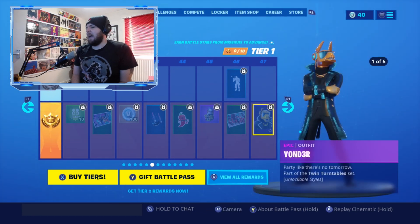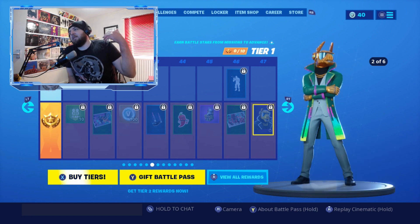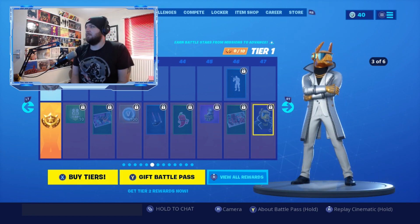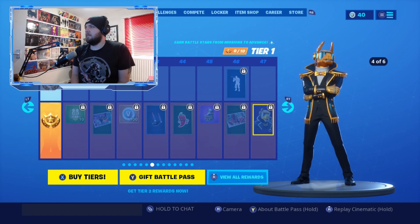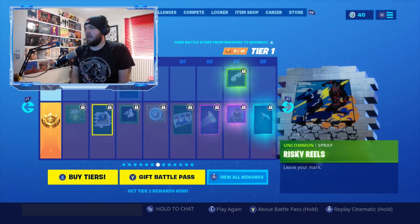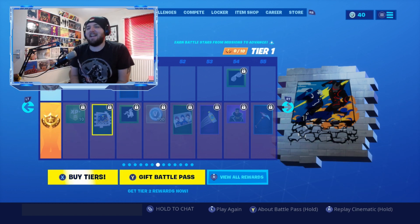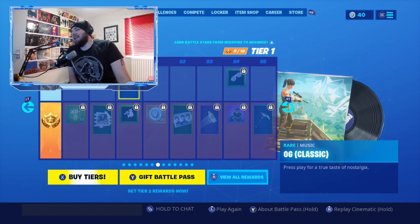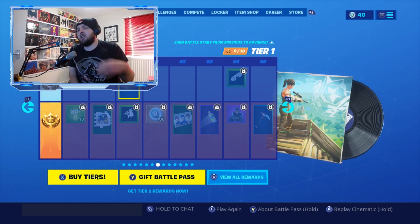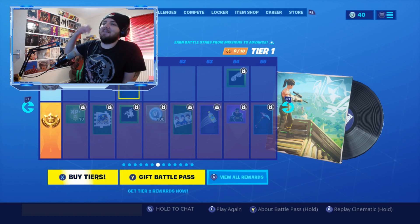We've got the Beat Drop contrail from the Yonder set, the Snowstorm Kitsune pet, and the Blown Bubbles emote. The Yonder outfit has various color styles unlocked through completing missions. There's also the Risky Reels spray — I think this hints that Risky Reels will return in Season 10, which I'm really excited about since it was my favorite location. And there's the OG Classic lobby music — the non-remix original version.